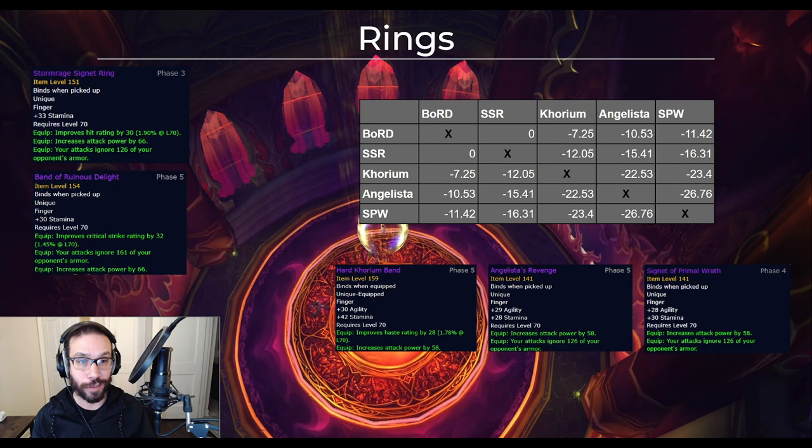There are a few good ring options in phase 5. On top is the new Band of Ruinous Delight, which drops off the Eredar Twins in Sunwell. The Stormrage Signet Ring still holds up from Illidan in phase 4 to pair with it. The two other new rings are intriguing because, although they're not better than those two, they're comparatively very easy to acquire: the Hard Khorium Band is a bind-on-equip jewelcrafted ring, and Angelista's Revenge is a new phase 5 badge item that only costs 60 badges. Those two are your ring minimums if you didn't get the Signet Ring in phase 4 and the Band of Ruinous Delight hasn't dropped yet.